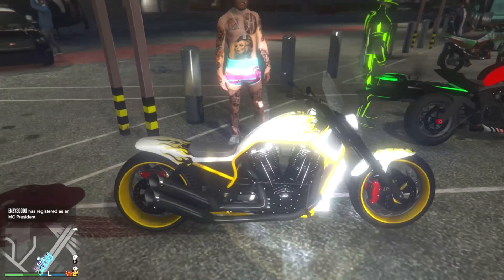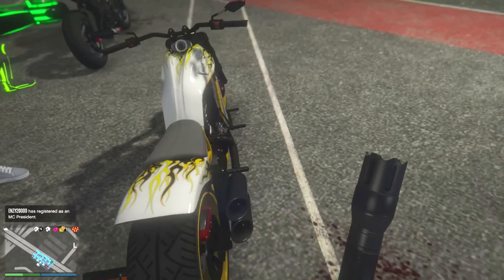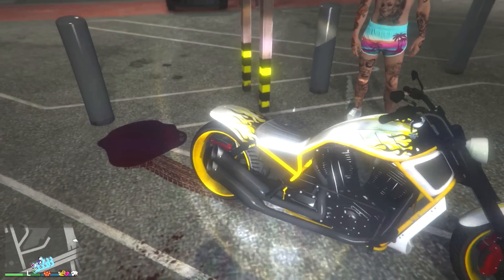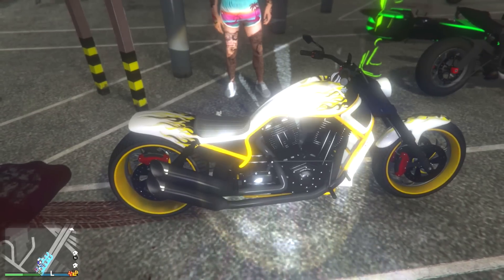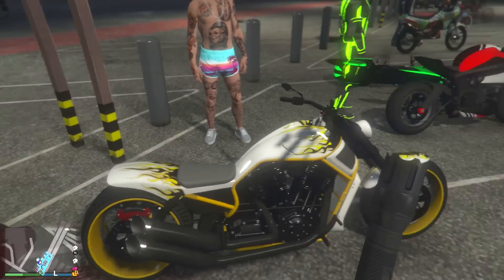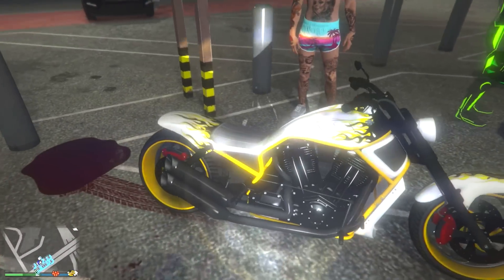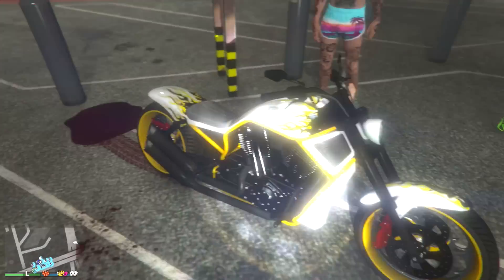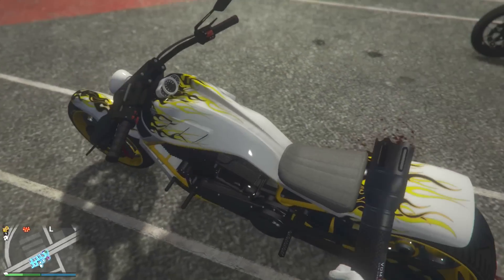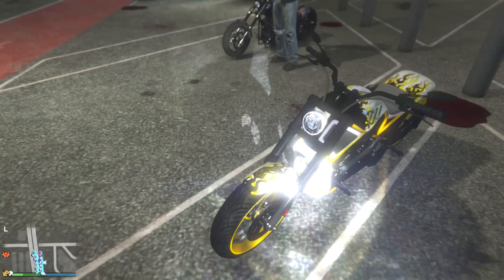Next up we have the Nightblade. The white, black, and yellow — I love this. You don't overpower it with either of those three colors. The white's the primary, secondary is yellow, you have the yellow on the rims, and then the yellow and black flames. That is a nice Nightblade right there — a really nice looking bike.